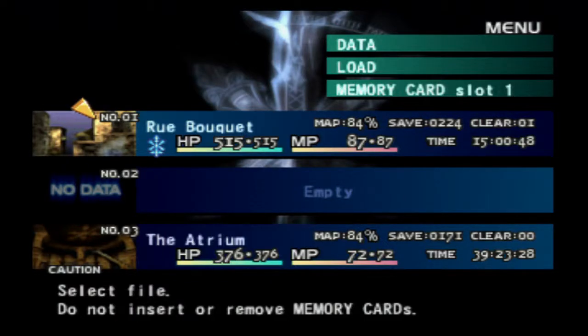Hey guys, this is Eskimo Poodle, and we are finally back with Let's Play Vagrant Story on the PlayStation Network. Last time we beat the game and got this fancy little symbol next to our save file, which, as I figured out from reading various places online, apparently that is the rude inverse, which will enable us to unlock the various rude inverse doors throughout the game.